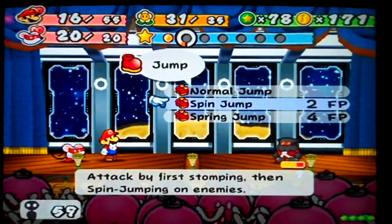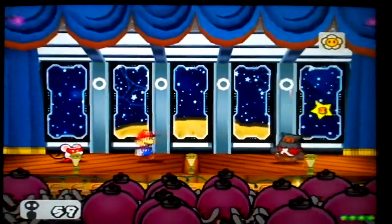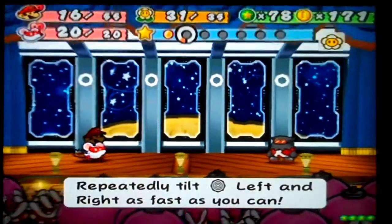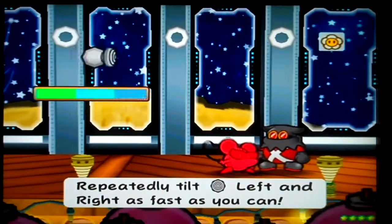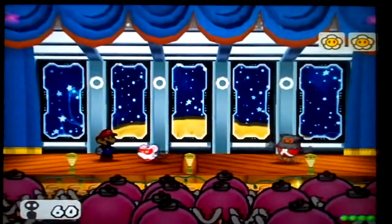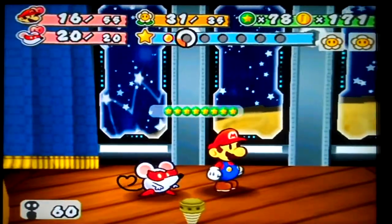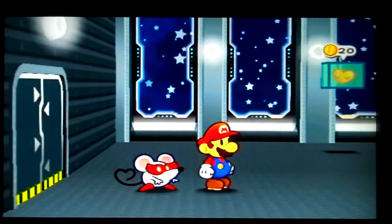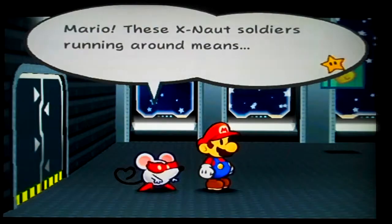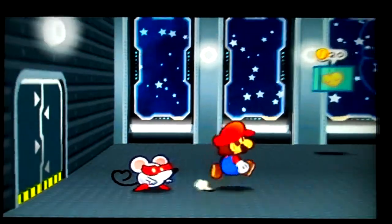These guys are called Elite X-Nauts, and they don't joke around. Why do I even need to do spring jump? I could have just done the spin jump. These guys don't dick around. I mean, you're this far in the game. There are two new types of Cross-Knots — God, I keep forgetting to say that. I've already said Cross-Knot. These Cross-Knot soldiers running around me. The Crystal Star must be here, and Peach must be here too. Let's find her.